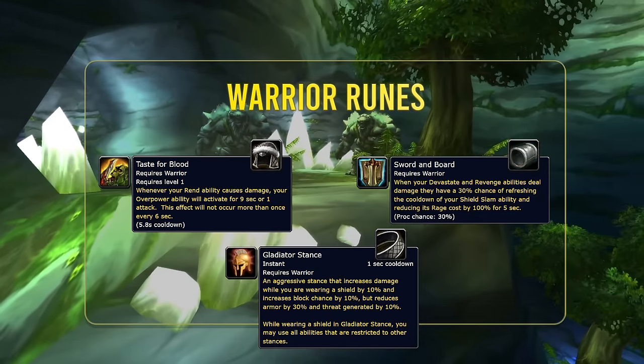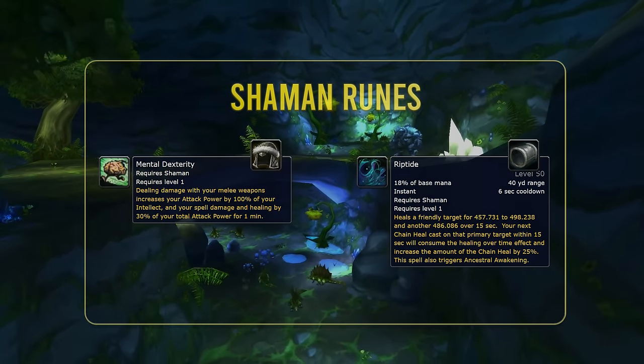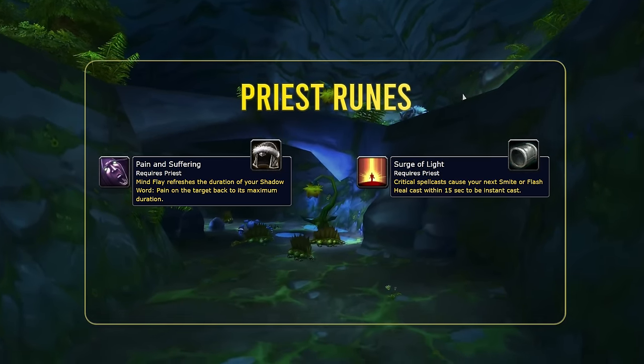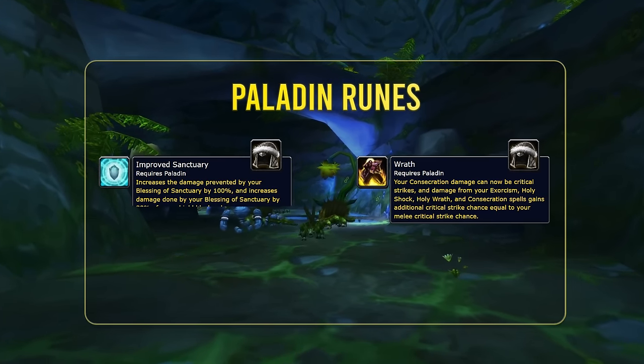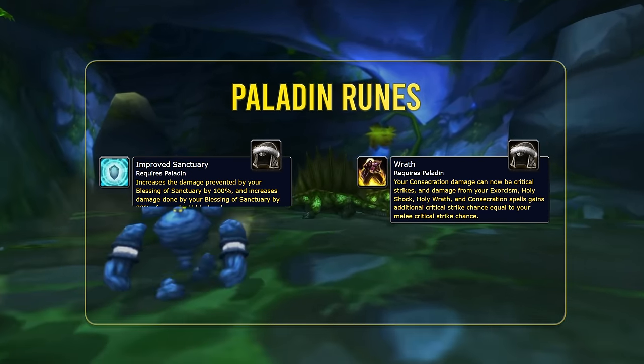Warriors get Taste for Blood, Sword and Board, and Gladiator Stance — a cool one that only lasted one expansion in WoW history, from Warlords of Draenor, so having it back is pretty cool. Warlocks get Pandemic and Summon Felguard. Shamans get Mental Dexterity and Riptide. Rogues get Honor Among Thieves and Cut to the Chase. Priests get Pain and Suffering and Surge of Light. Paladins get Improved Sanctuary for tanking and Wrath for pretty much everything else. Feel free to pause for the tooltips on screen, and I'll put a separate rune video out soon.